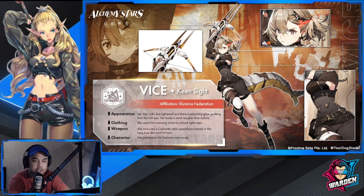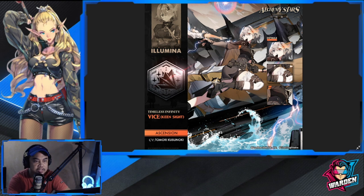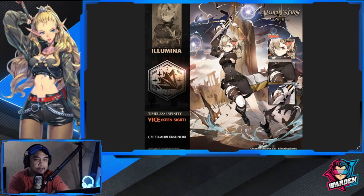This is a more hardened, war-hardened Vice. Moving on to her ascension artwork — I actually like her ascension form more than the base one; that's just my opinion. Put it down in the comments below if you agree. Let's go back to the topic at hand: at what cost do these alternate units bring?